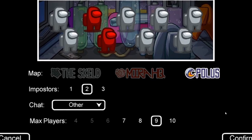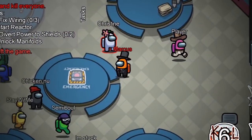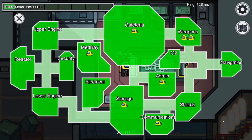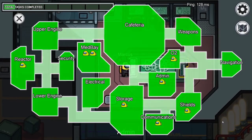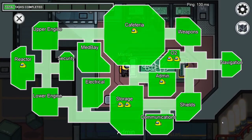The admin table appears on all three maps: the Skeld, Mirror HQ, and Polus. However, in my opinion, the map where it's most useful is the Skeld. That's because it's incredibly easy to see when someone uses a vent. The admin table presents a live feed which shows how many people are in every room on the map, though it doesn't show locations between rooms — for example, in corridors or outside on Polus.